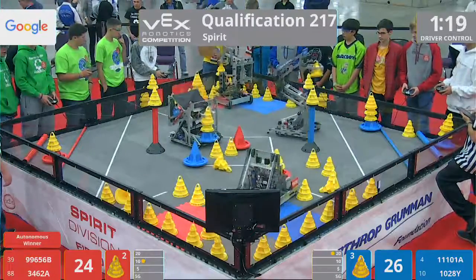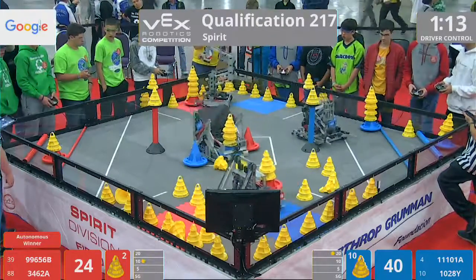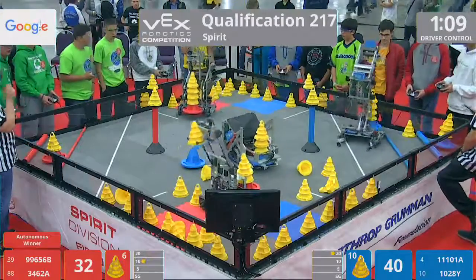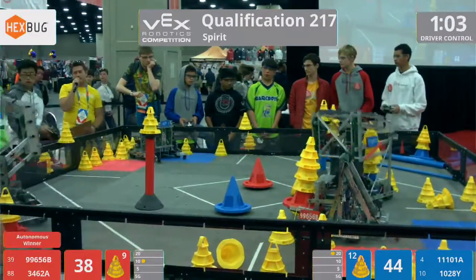Meanwhile, on the red side, 99-6-56-B has got one of those red mobile goals loaded up, and they've got some cones to put on. That's our team from Ohio, OU8-12, using that chain bar to pick up those cones and swing them all the way around to their front. How high can they go? They've got two already, going to try and put a third on it — it swirls around, but does manage to fall in place.